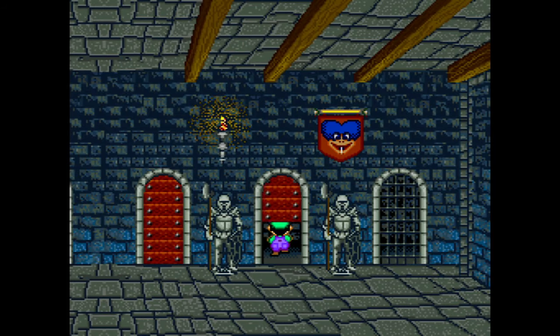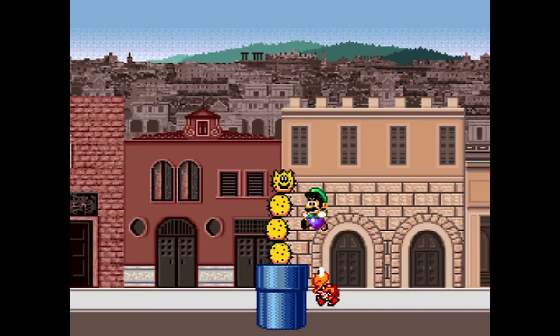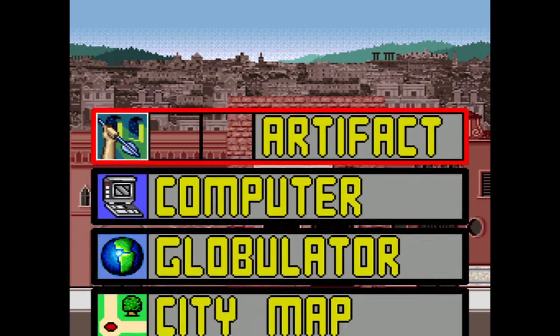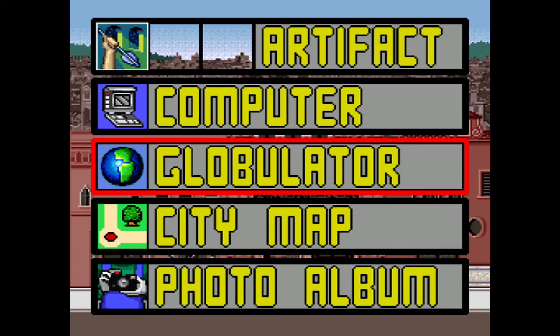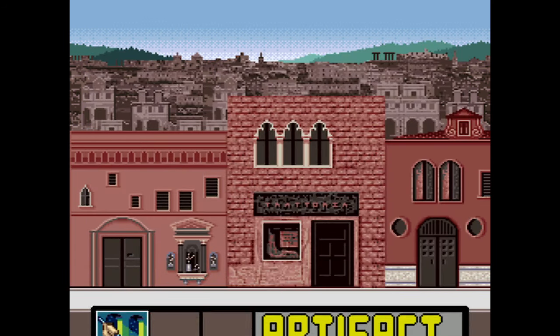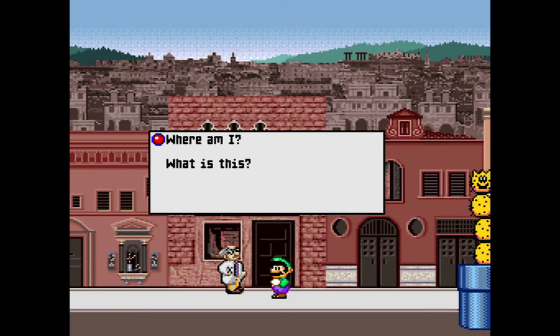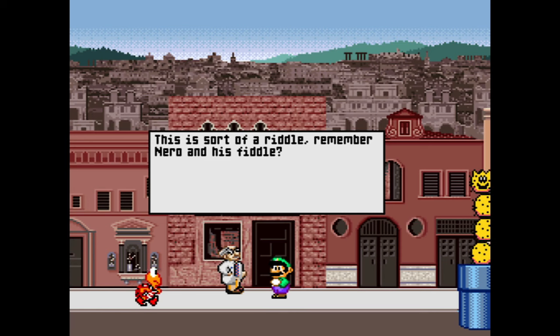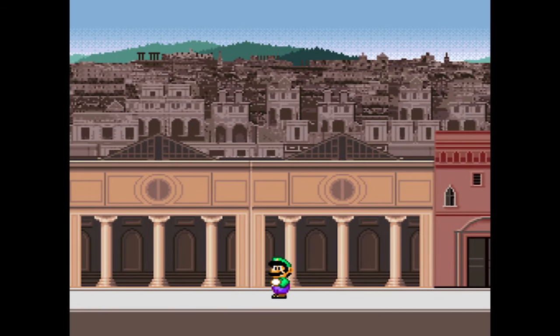Alright, you just gotta enter each door and you'll end up in a different area. Got one of the artifacts right away — it looks like an arrow. Doesn't really say much right away. Where am I? This is sort of a riddle. Remember Nero and his fiddle? Okay, then I guess I know where I am. I think I'm in Rome.